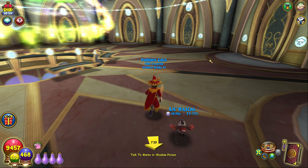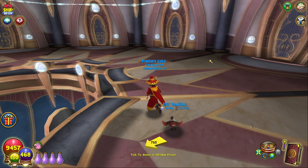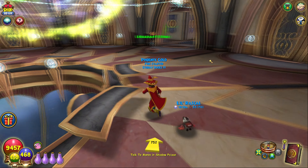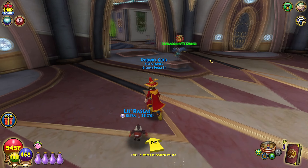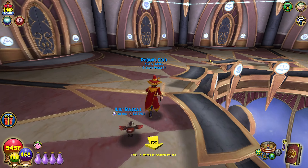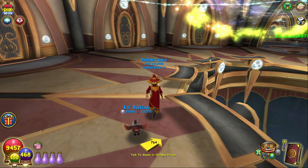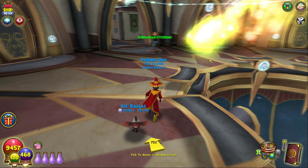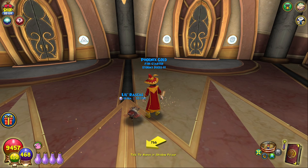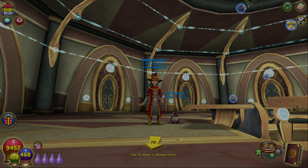Howdy y'all, I'm Icegold, and today something that's pretty important in Wizard101, especially in the early game, is training points and how you spend them. Not every school really has a spell that you want to go get, but a lot of them do, so I figured I might as well cover it today. It can be very useful to have some of these in the early game, especially for farming.